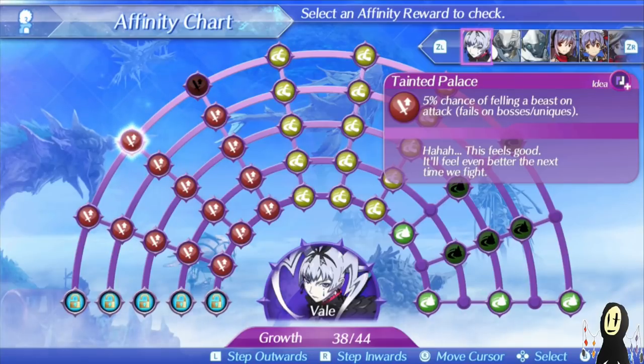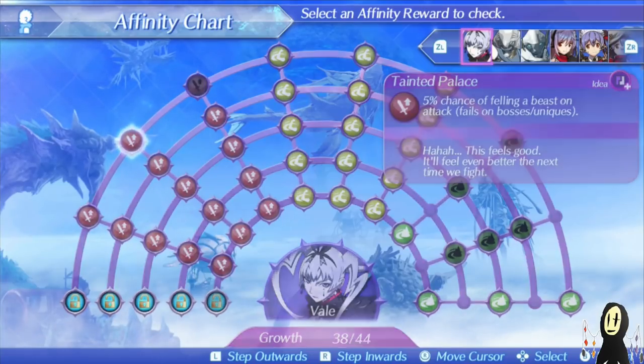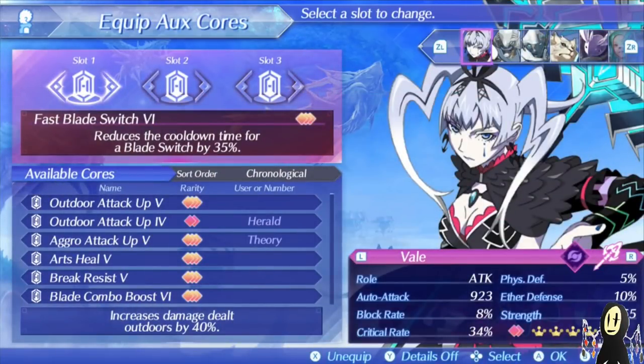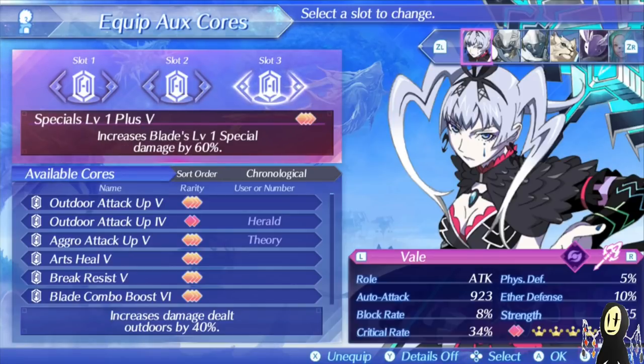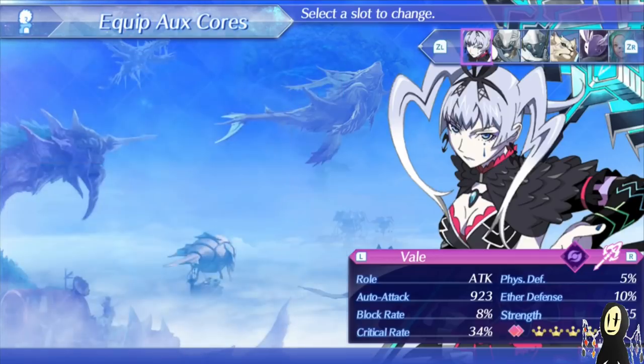The way Veil works, she already does a good amount of damage anyway. In terms of Aux Cores, I'm using Fastblade Switch to get to my World Tree drop stacks as quickly as possible, and Affinity Max Attack at 45% — you can go for 50% if you have it. If you have S-Rank in Trust it's really easy to reach Max Affinity every battle. There's also Special Level 1 Plus 5. The boss for today's showcase is indoors, so I won't be able to use Outdoor Attack Up Level 5.